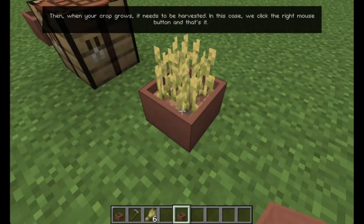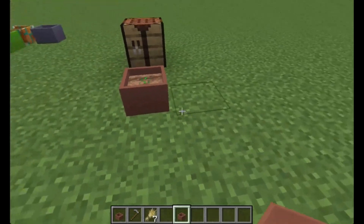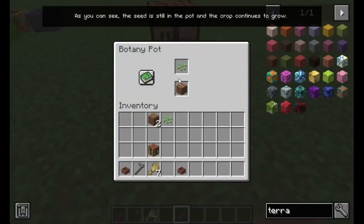Then, when your crop grows, it needs to be harvested. In this case, we click the right mouse button, and that's it. As you can see, the seed is still in the pot and the crop continues to grow.